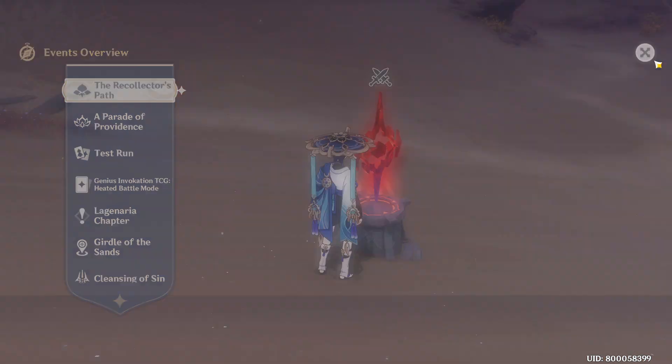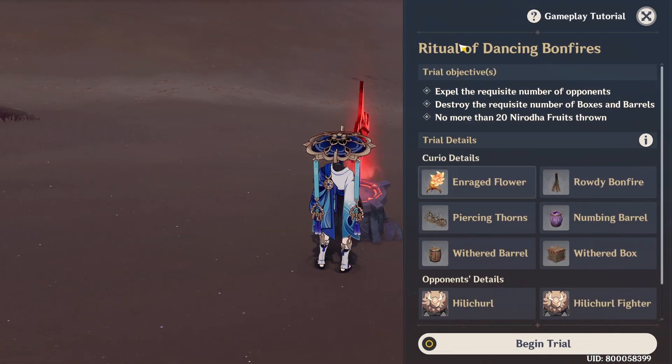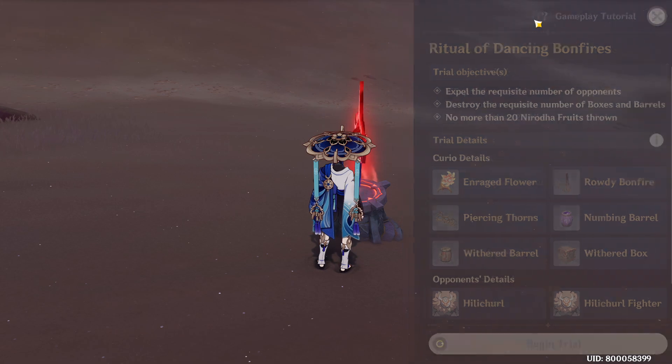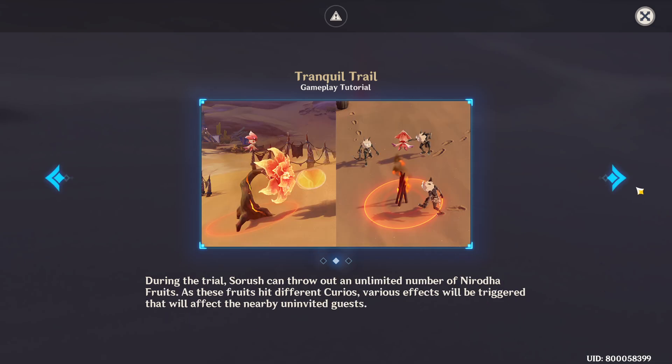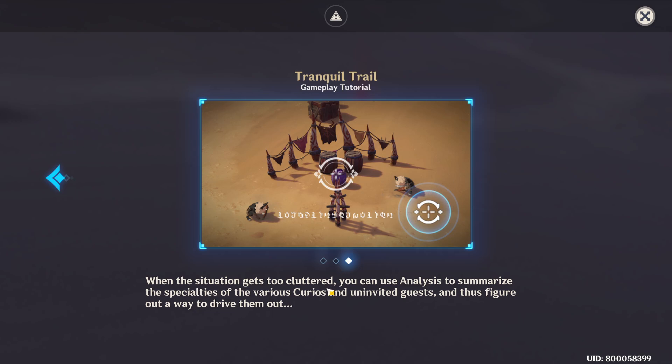Let's check out today's challenge — we have our tutorial here. We need to use Sourosh and Nirodha fruits to interact with the courius scattered nearby. We can throw a limited number of Nirodha fruits to interact with the courius, and we need to drive out the uninvited guests. You can also use analysis to summarize the specialties of the various courius.